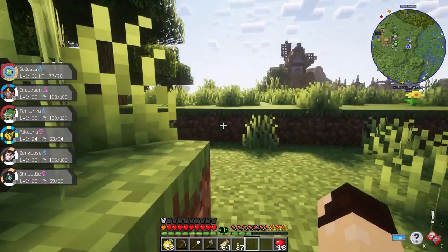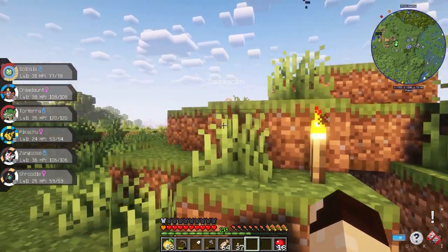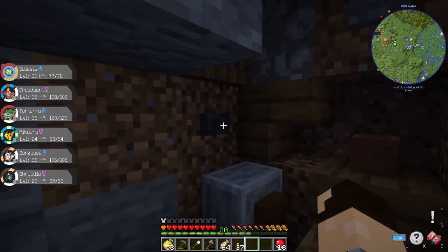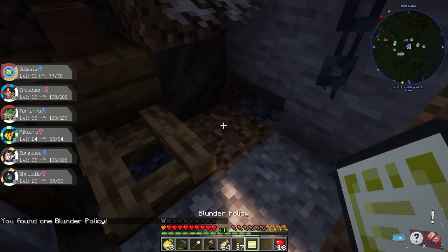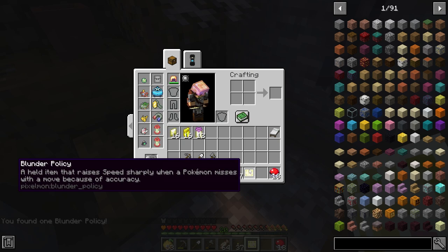I think I found this off-cam and never decided to show it, but there's like a mound of dirt here — almost like a tomb — with stuff in it. Most importantly, a Master Ball. There's also a Blunder Policy held item that raises speed sharply when a Pokémon misses with a move because of accuracy.